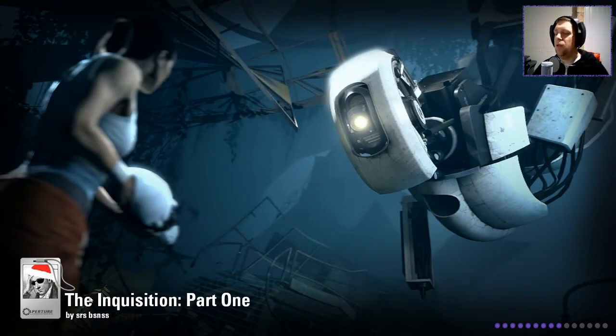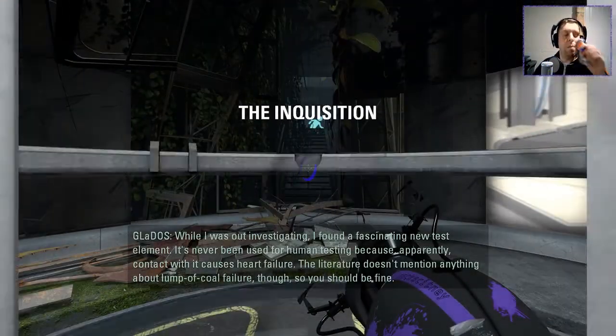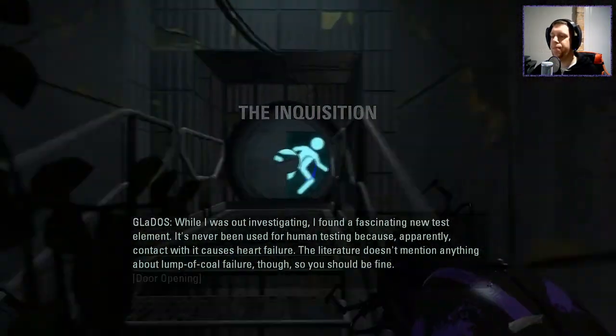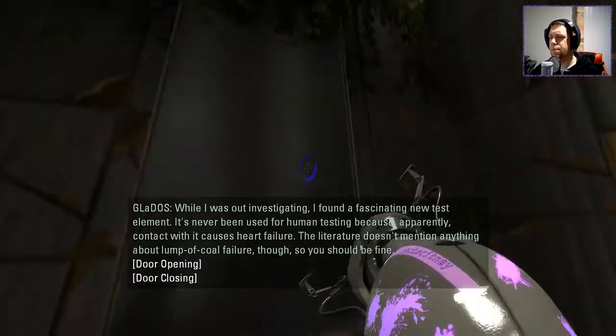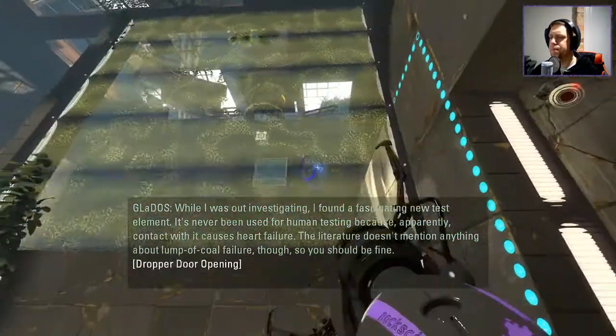Let's jump in and see what the Inquisition is all about. GLaDOS: 'She's still in Christmas mode obviously.' 'Investigating, I found a fascinating new test element. It's never been used for human testing because apparently contact with it causes heart failure. The literature doesn't mention anything about lump of coal failure though, so you should be fine.'